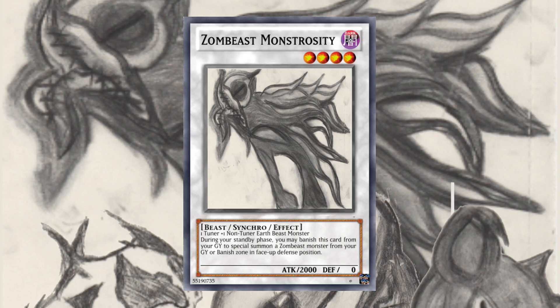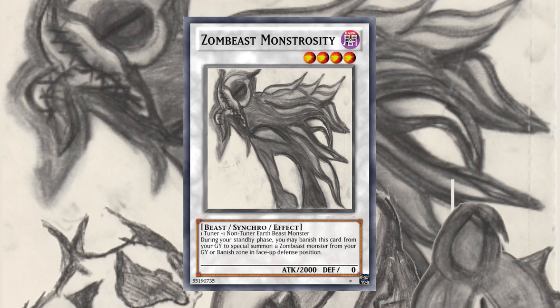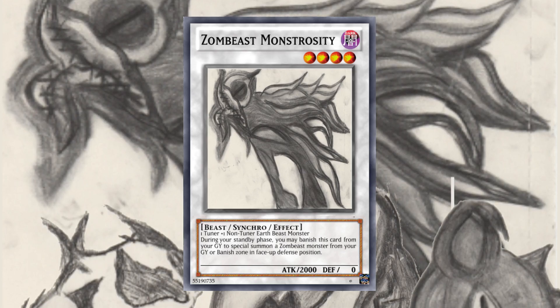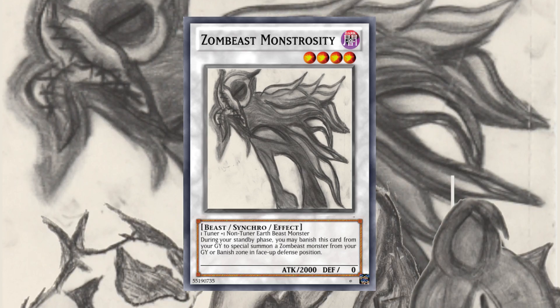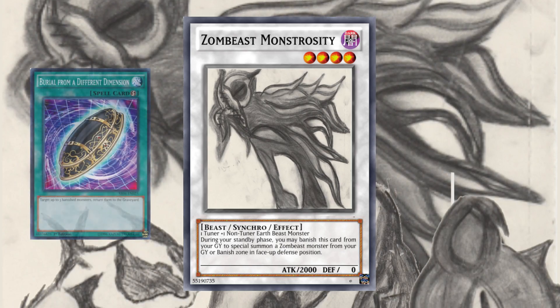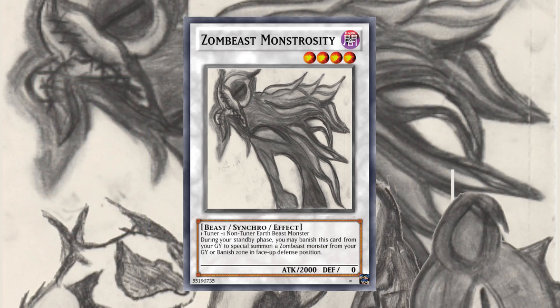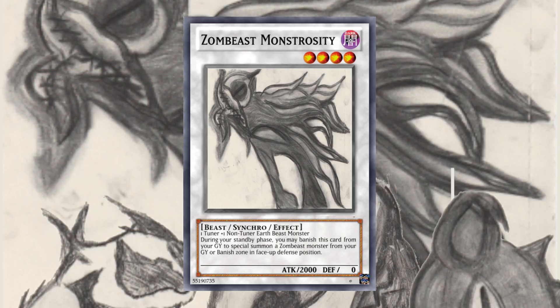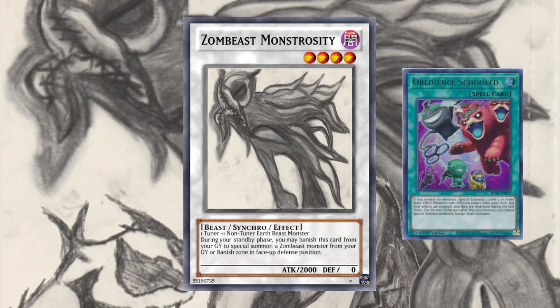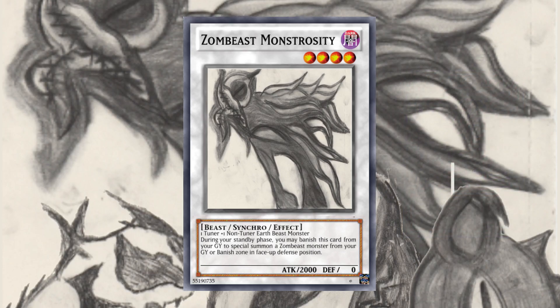In archetype, this monster helps with play extension, but only on your next turn for balance. This is not a once-per-turn effect, so getting multiple copies into the graveyard is beneficial. You can also return the card to the graveyard to reuse the effect even in the same turn with Burial from a Different Dimension. The main purpose of this monster is as a stepping stone for the higher level synchro monsters, especially with Obedience Schooled. All of the synchros are Beast type, but Dark attribute instead of Earth.